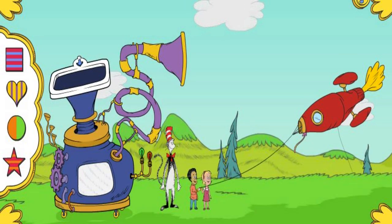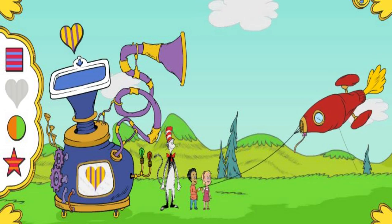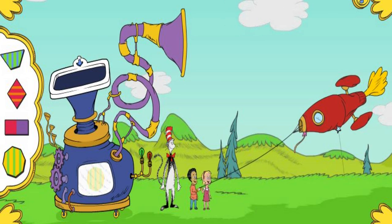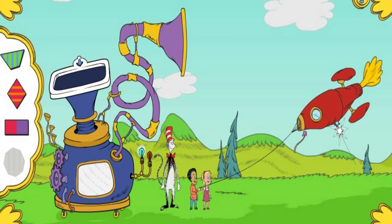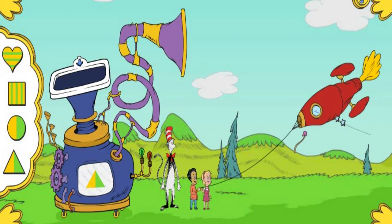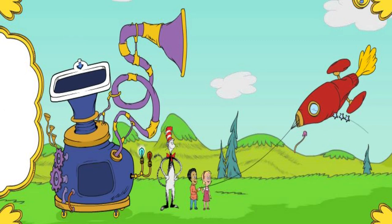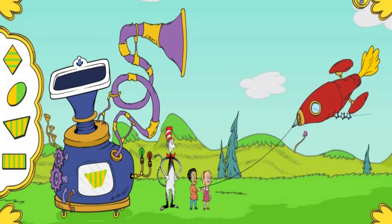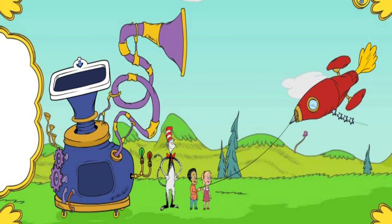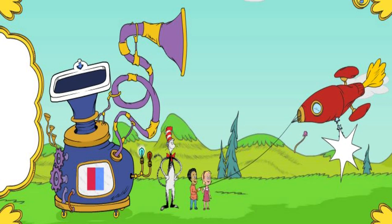Look closely! Those shape patterns are all different colors! Heart! That's the way! Octagon! We're looking for a shape that is... Great matching! We're looking for a shape that is... A triangle! Right! Triangle! We're looking for a shape... Way to go! Square! That's the way!